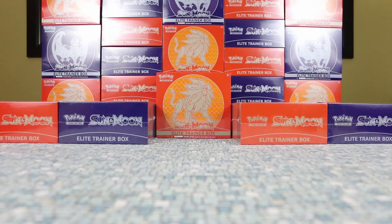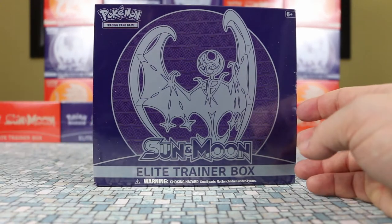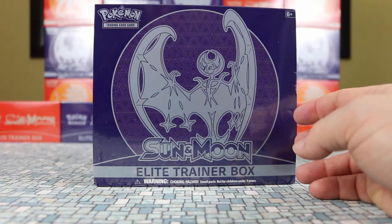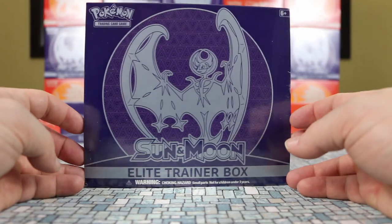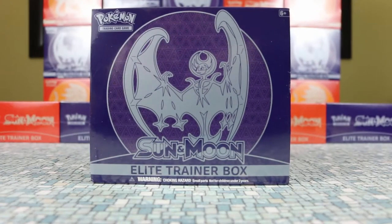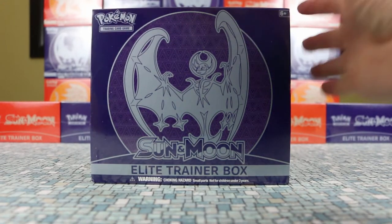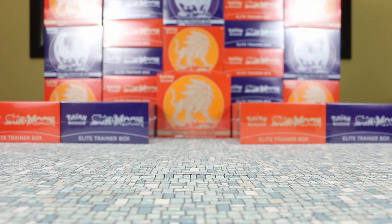Hey, welcome back to Axe Cards. In this video we're going to be opening the Sun and Moon Elite Trainer box, which is the Lunala box. We opened the Solgaleo box last time and got really lucky with the pulls — we got three ultra rares. I'm hoping for something similar here with Lunala because that would be nice. So let's jump right in.